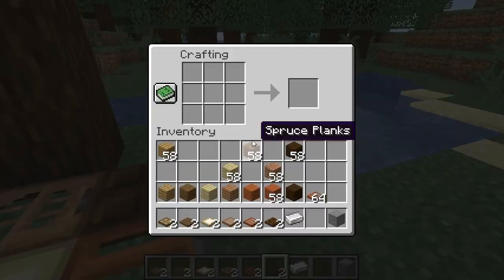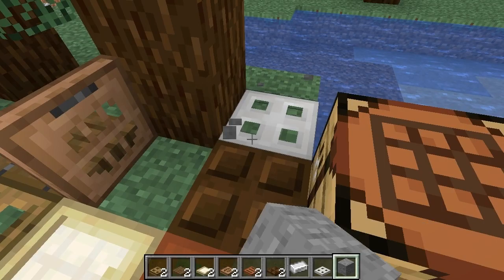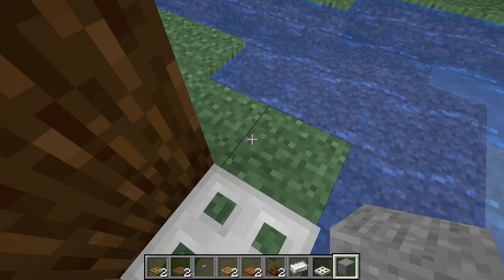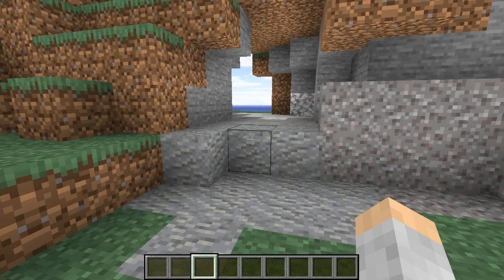Now iron is a little bit different. Instead of six, it is only four. Here is an iron trapdoor which cannot be opened by hand manually. You have to have some sort of activation like redstone or a button or something. And there you have it — that is how you make trapdoors.